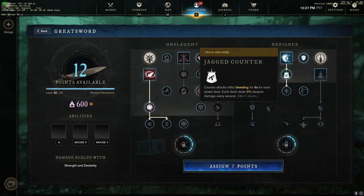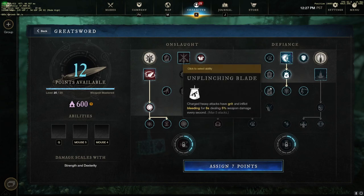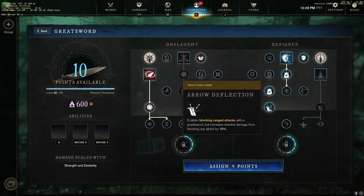Jagger Counter is an ability that makes this very, very good because it charges your ults fast — it leads to charging ults faster than other attacks typically. Unflinching Blade — I think everyone that runs Greatsword runs this. You get grit on your heavy attacks, which means you don't have to hit that 300 Strength, which I do not do for this build. Arrow Deflection is just good in general, and will help versus Calamity Counter — it's good versus a lot of things, not much of a drawback, just increases a little bit more stamina damage.